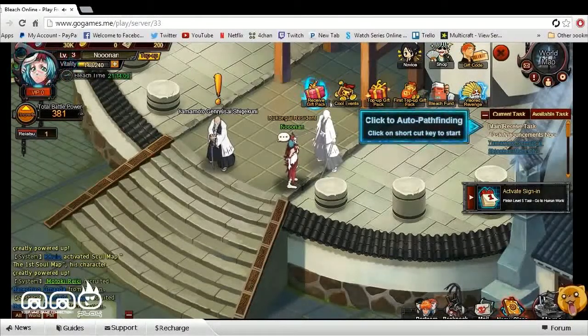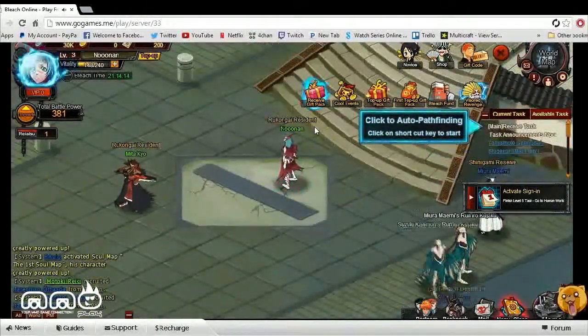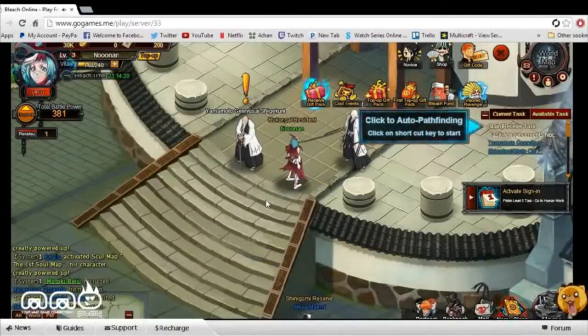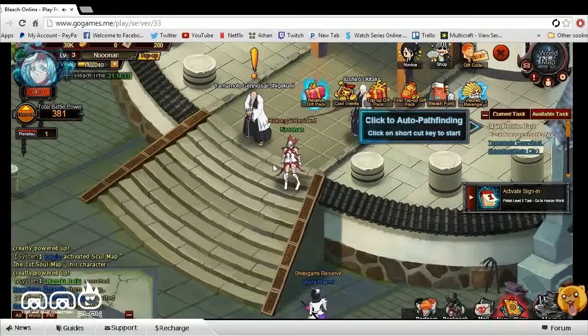So upon logging into the game, it has you pick a class, as you can see here. There's my character just running around. There's three different classes to choose from, and it seemed like there were two melee-type classes and then a mage-like class. I went with the mage-type class. I wasn't really too familiar with what the classes were, so I just went ahead and picked one and hopped into the game. There wasn't too much character customization.